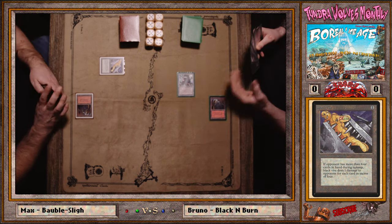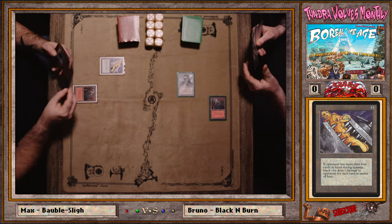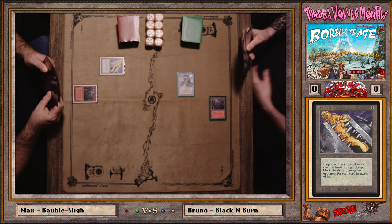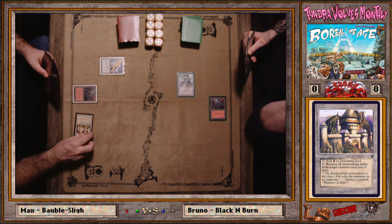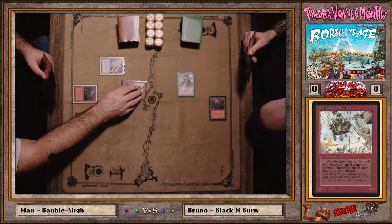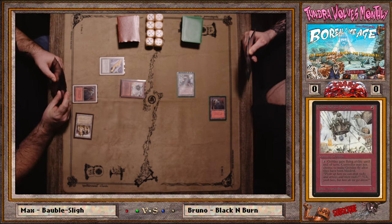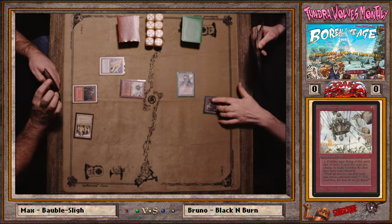We got a turn-one Black Vise, which is exactly what the burn deck wants to see — either a creature or a bolt right away. He went second though, so Black Vise is slightly worse. And Hammerheim — I love the art of that card.